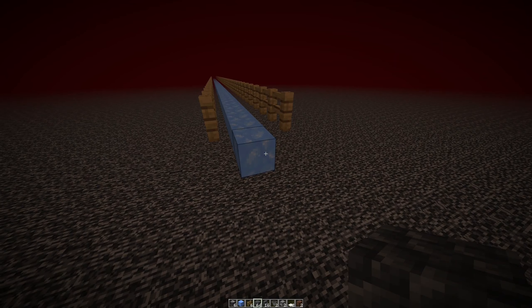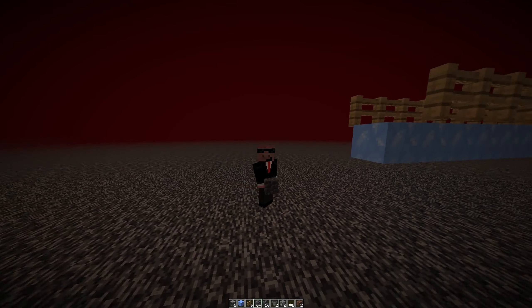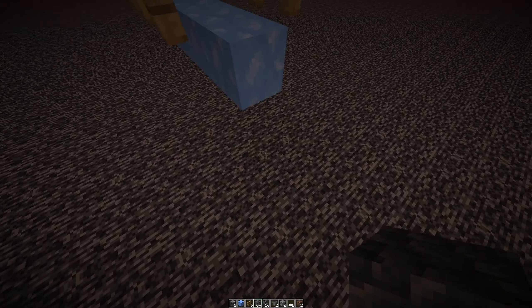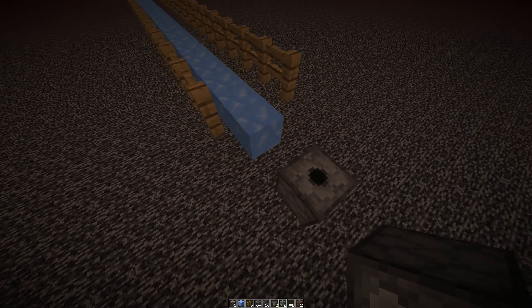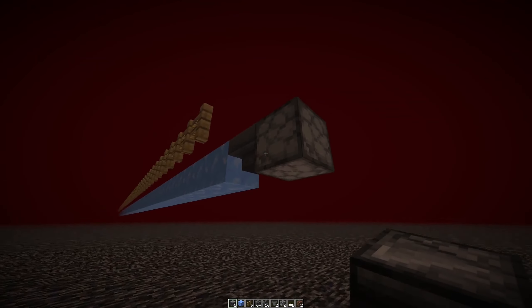You're going to start off by building this on the nether roof. You don't need to do it on the nether roof, but I would recommend it. If you're on bedrock you can't do it here, but if you're a Java player, just do it here. First, you're going to need to build one block here and place a dispenser facing upwards. Then break that block and add a hopper leading into it.